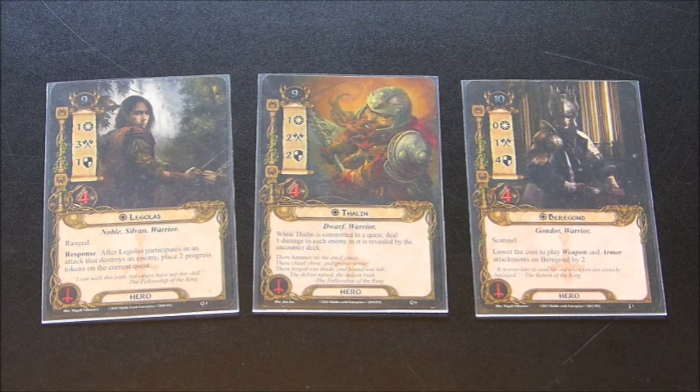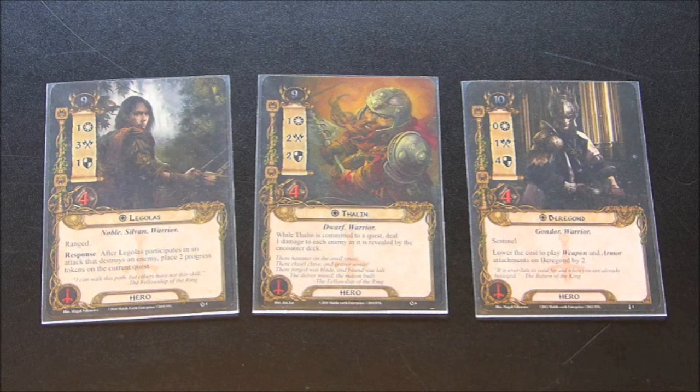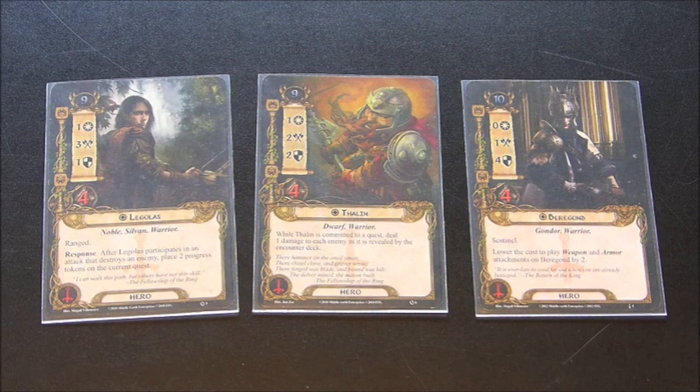Fallon is maybe not a hero that too many people use. He's nice because he has a lower starting threat for a tactics hero — a starting threat of nine — and he is my quester. He has a willpower of one, so he's not a very good quester. However, every time he's committing to a quest, he deals one damage to each enemy as it is revealed by the encounter deck. So Fallon is going to ensure that every enemy that comes off the encounter deck already has one direct damage on it. And if you are doing battle questing or siege questing, his stats of two are going to be a little bit better.